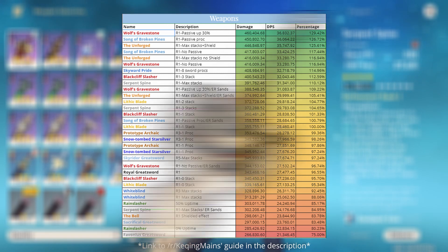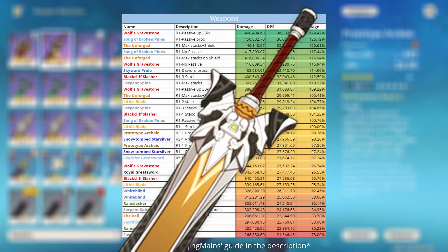For the best 4-star, it's the Battle Pass weapon Serpent Spine, with Archaic trailing a bit behind. Lithic would be better, but it's practically impossible to get even a 2-stack without severely gimping your team composition.